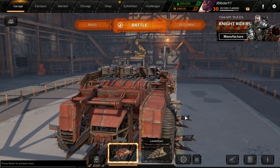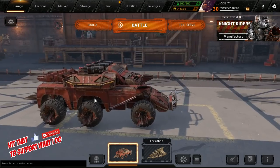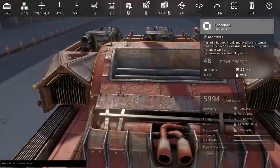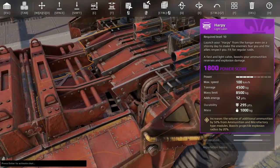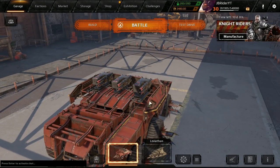Hey guys, Jeep here. Welcome back to the channel, welcome back to Crossout. Hope you're all doing well, hope you had a great weekend. So today we're finally here, we're gonna test the Harpy cabin. You can barely see it but here it is, it's just hidden down here. We do have a large ammo box so we can get that increased ammo.